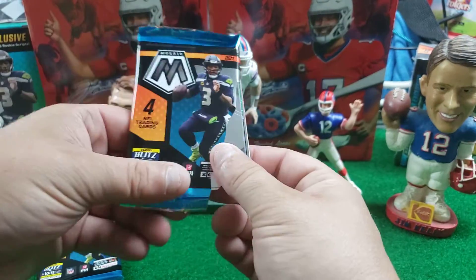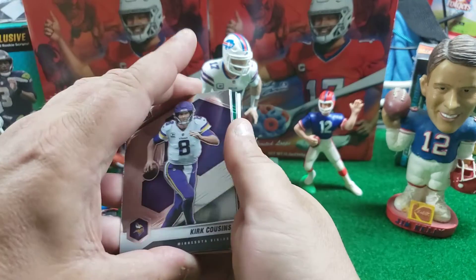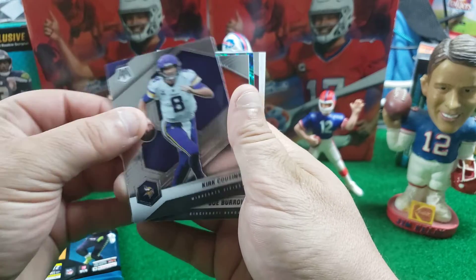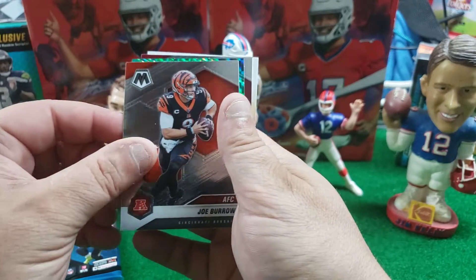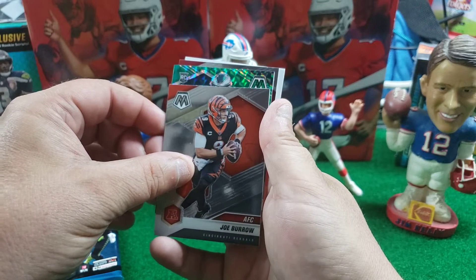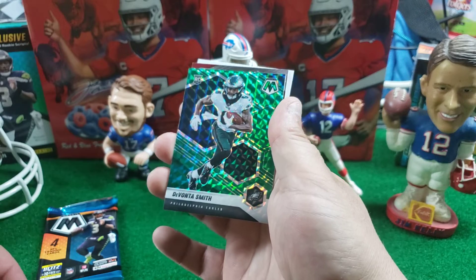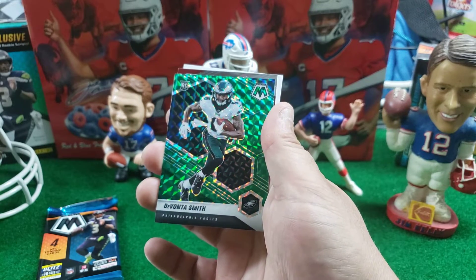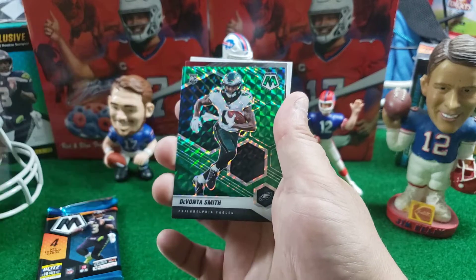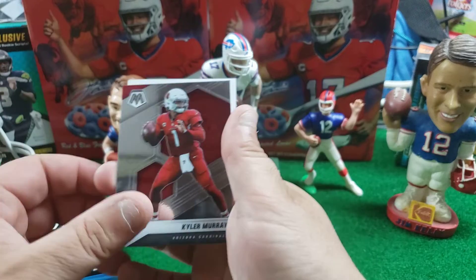Maybe that is who I'm thinking of and I'm just getting confused. Is that the one from the Jets? No, I think I am thinking of him. We got another green back there — Kirk Cousins, a Joey B. Oh, rookie. Is that another DeVonta Smith? I think it is. What was the one we just had? Normal. And Kyler Murray.